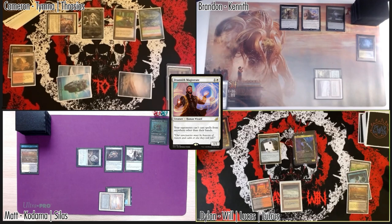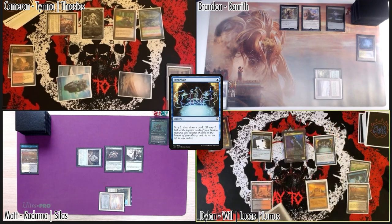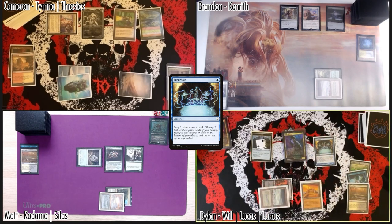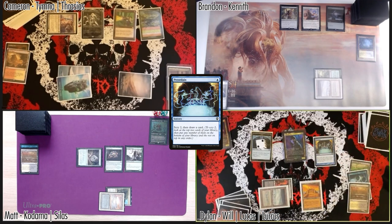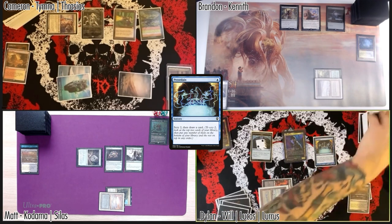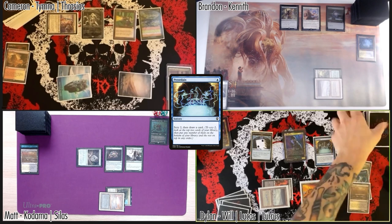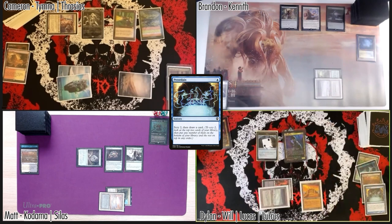One spell a turn, City of Brass as my land for turn, and I can cast my commander. How about a two-mana Preordain? Thalia makes it cost two — Aetherstorm and Drannith Magistrate don't care about it though. I will scry two — one on top, but it's not really that good. Let's put them both at the bottom and draw a card. I've got seven in hand, pass my turn.